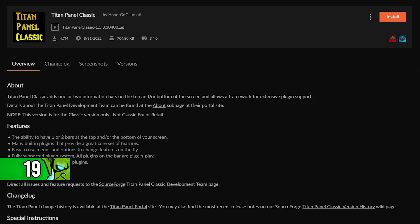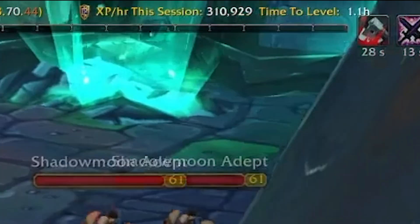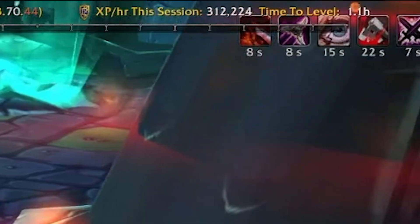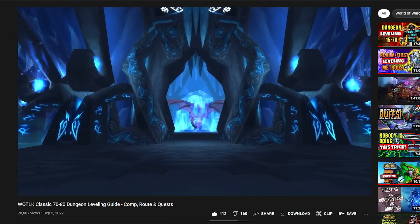I recommend getting TitanPanel with an XP tracker plugin so you can see whether your current levelling method is efficient. You can check whether a certain dungeon is yielding a lot of XP or whether you might want to switch to a different dungeon. I do have a dungeon grinding guide on my channel as well.